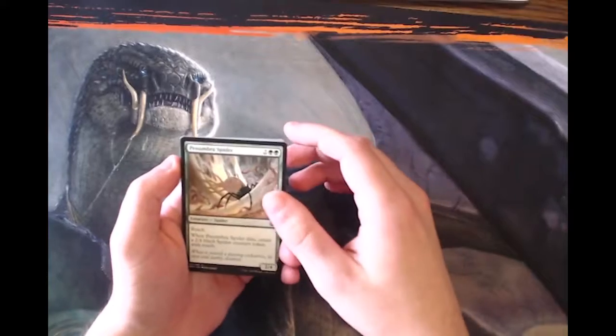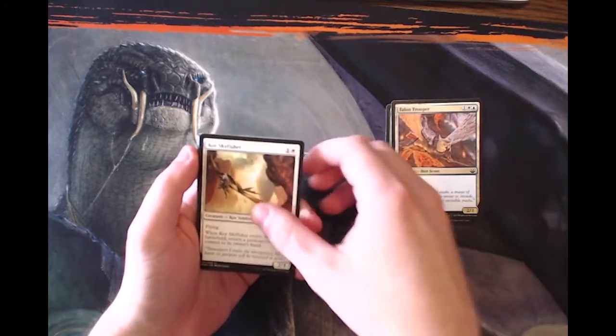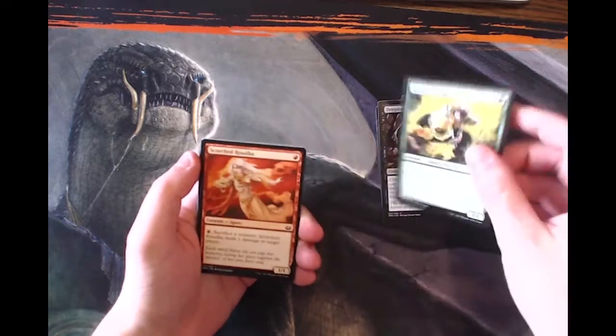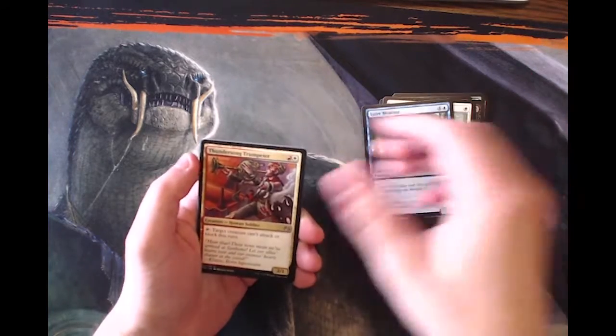We're going to very quickly go through the commons — nothing too special there. Penumbra Spider, which is actually a very powerhouse common. Then Talon Trooper, Sky Fisher, Gruul Guildgate, Seal of Primordium, Dreadscape Zombie, Hungry Spriggan, Scorched Rusalka, Wake the Reflections, Spire Monitor.